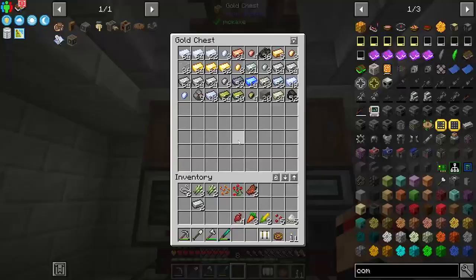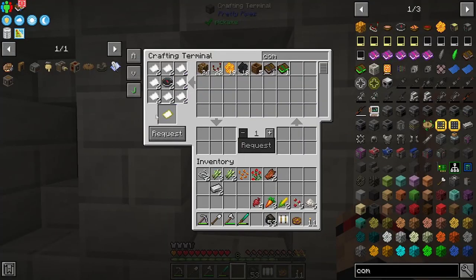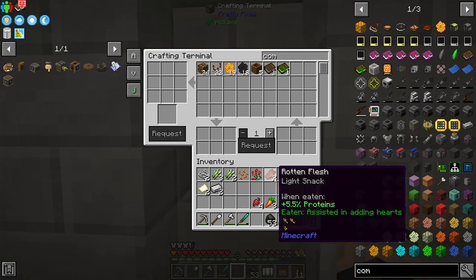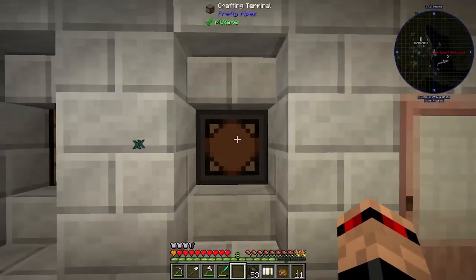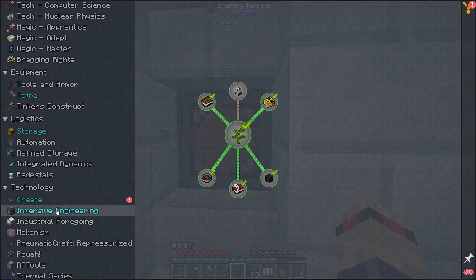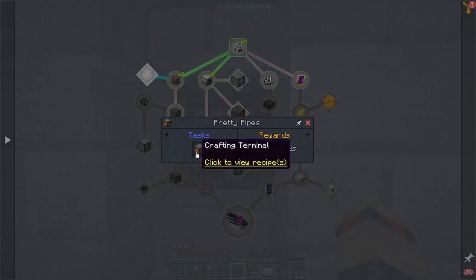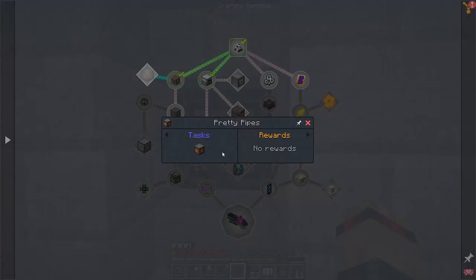I did set up all of my processing here, so I've been making some charcoal because these have all been running out of power quite quickly. And I finally made one of these Pretty Pipes crafting terminal things. They're so bloody slow, but it works, so we're going to keep hold of that. I had a bunch of Create stuff that I was going to show off as well. Pretty Pipes crafting terminal — we've got it again.